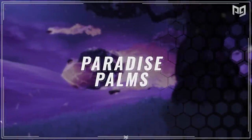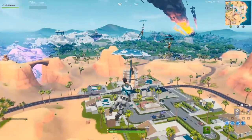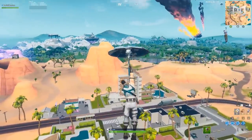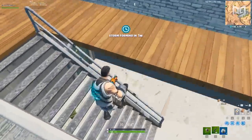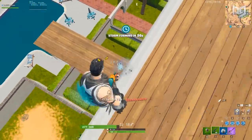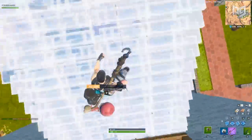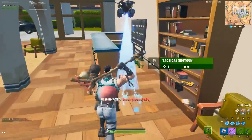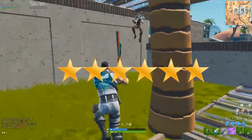Hopping over to number 9, we've got Paradise Palms. It seems as though Paradise has become the new version of Tilted Towers where everyone feels the need to hot drop it — zero stars for competition. Materials are quite solid: buildings made of brick along with metal cars and palm trees lining the roads is good for 2 stars. Loot is an obvious 3 stars. Positioning is alright — not being directly on the edge zone helps, so take another star. Total: 6 stars.